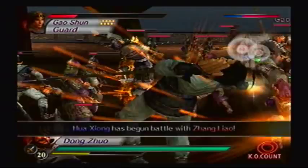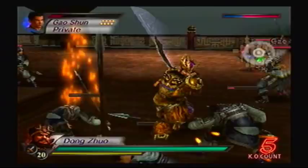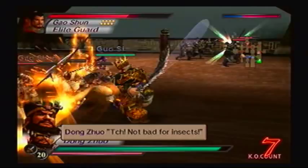Dong Zhuo's fourth charge is like a pretty sick stab — almost like a samurai sword. It gives him a nice bit of pushback. But his third charge, the multiple attacks — sometimes, depending on where you're standing, you might miss them. So it's not very reliable.